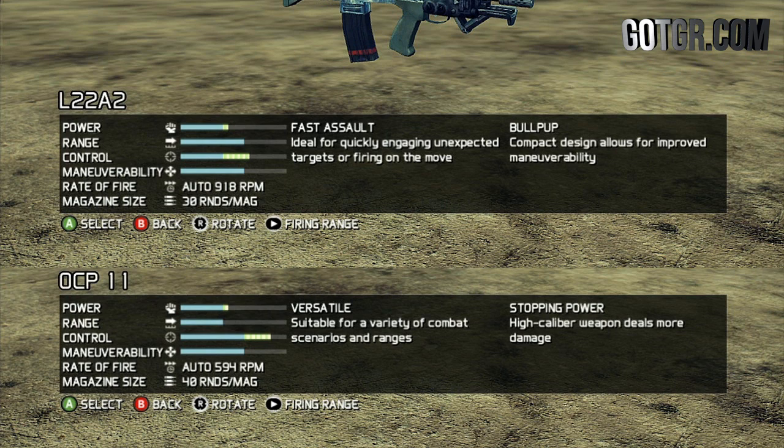Next up is the engineer class. I'm level 50 on the engineer so I've got the L22 unlocked, and I think the L22 is above and beyond the best weapon for engineers prior to this DLC. I'm going to compare both new weapons to the L22. First off we have the OCP-11. This gun has about the same power as the L22, its range is decreased a little, and its control is just through the roof — it's a bullet hose. Maneuverability is about the same. This is going to be for a player who is going to play very aggressively as an engineer.